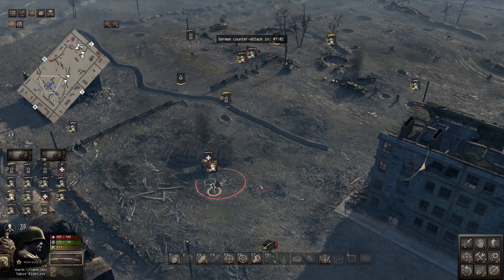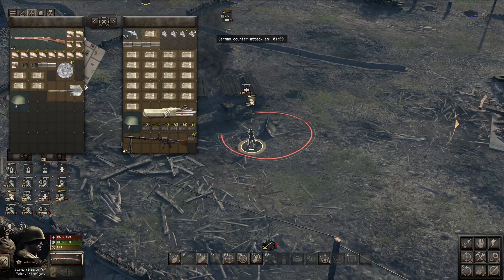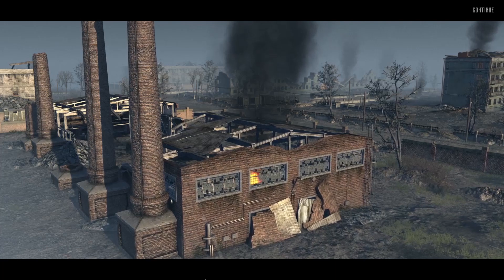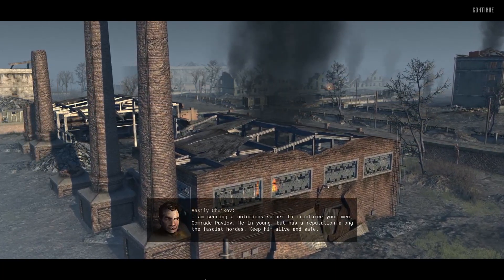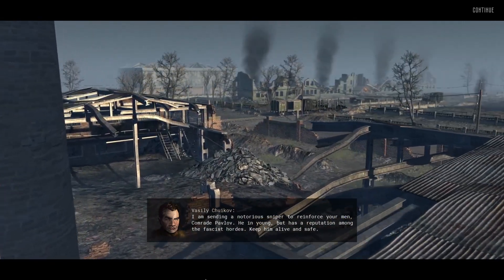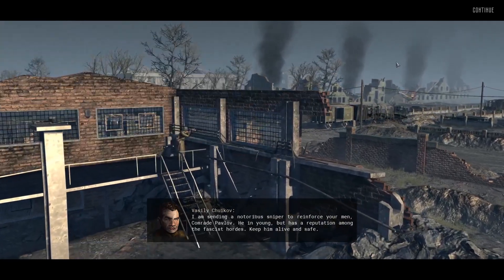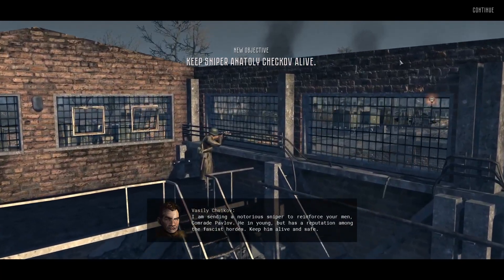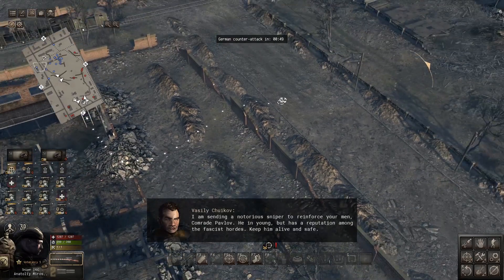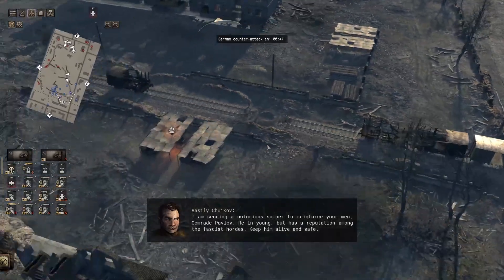Riflemen standing by. The medic will be used for whenever an artillery shell or HE round hits nearby. A notorious sniper is being sent to reinforce — 'I'm sending a notorious sniper to reinforce your men, Comrade Pavlov. He's young but has a reputation among the fascist hordes. Keep him alive.' I hope it's not Vasili Zaitsev — I know Simo Häyhä was real but the Soviet stories are something else. The guy's name is Anatoly Chekov — could be real, I haven't heard of him.